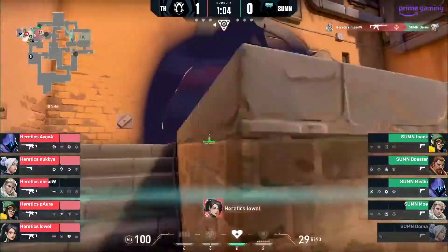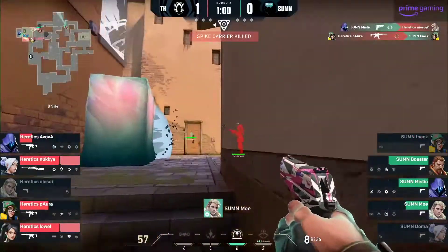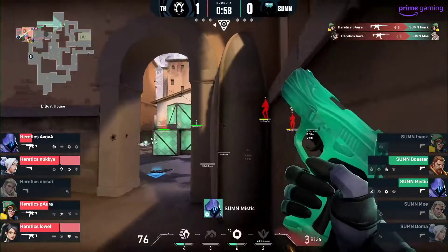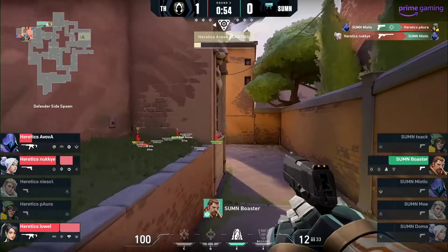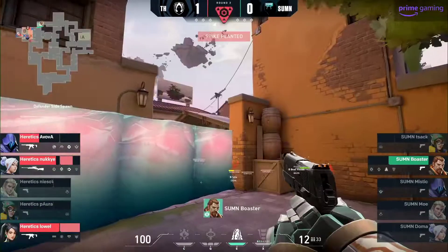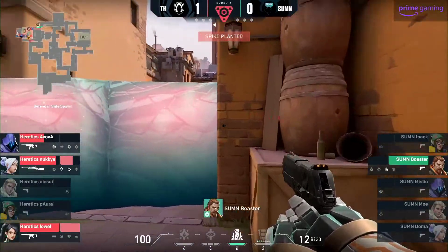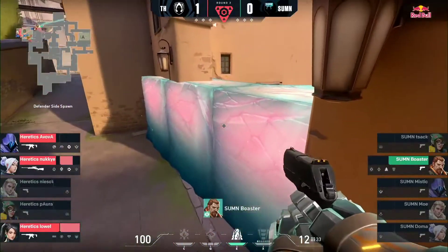Ova actually going to catch a headshot here, Niso with an entry as well. They've only seen Doma so far — that was the only player they'd seen, so there is still danger. The answer from those pistols is pretty much no. Mystic not bad, but Boaster now in a 1v3. If there was a bit more damage done, I could read into it, but just the classic — probably not going to get him too far. I like the stack though, I like the intention.